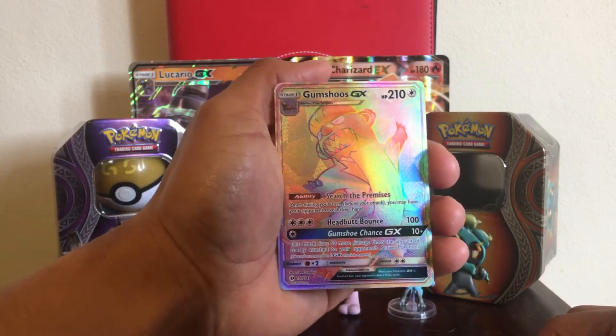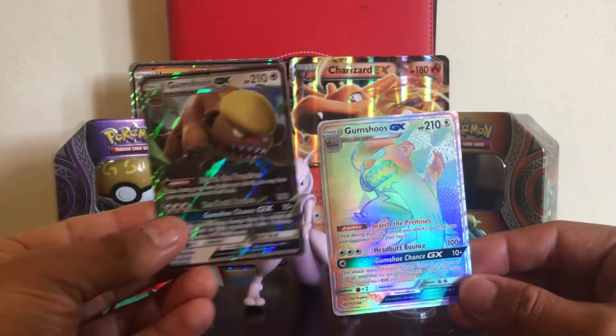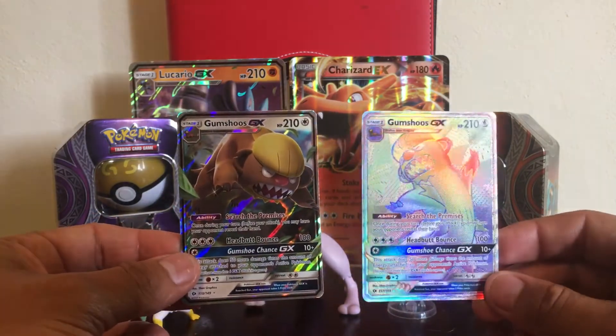And the rare in the pack is — oh my god — another Gumshoos GX! That is a secret rare GX, Rainbow rare! Holy damn! Look at that: Gumshoos GX normal GX and then Gumshoos Rainbow rare!